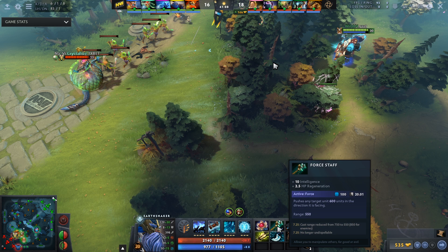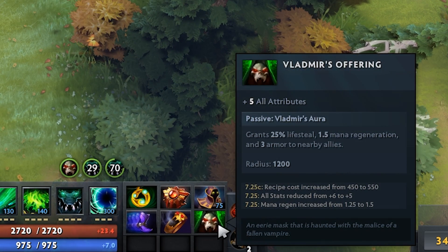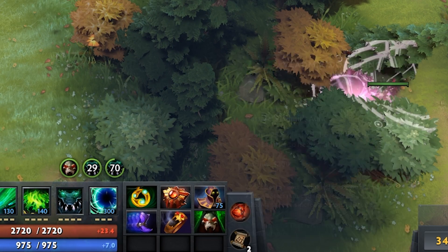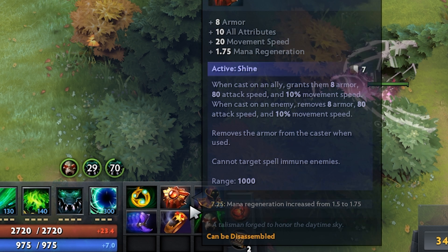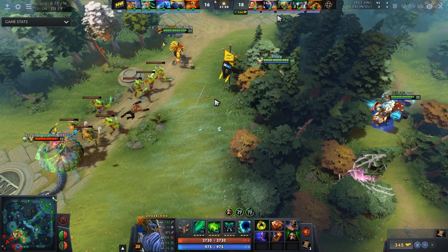Moving on to the Kotl, we're going to see a Ghost Scepter and a Force Staff — also dealing with the right-click damage. The TA had a BKB to deal with physical damage, then opts for a Daedalus into a Divine Rapier, which is good because evasion will come out from the enemy team later. The Earthshaker's items are very similar, with a Lotus Orb for armor, to reflect stuns, and a Force Staff and Ghost Scepter to kite out Medusa and Razor. And finally, the Underlord goes Vlad's, then a Solar Crest buffing up the TA and Bristleback, synergizing their physical damage and countering the enemy team's physical damage.